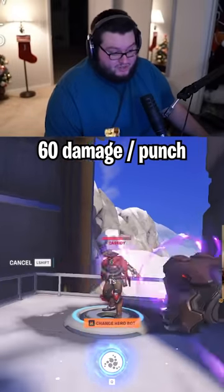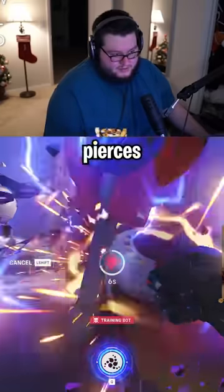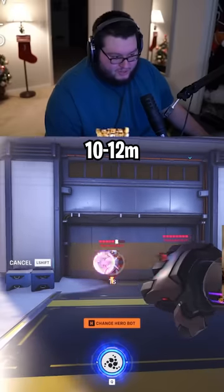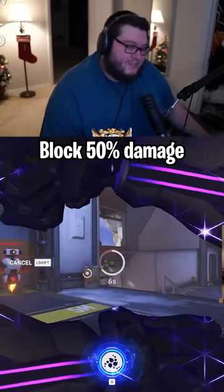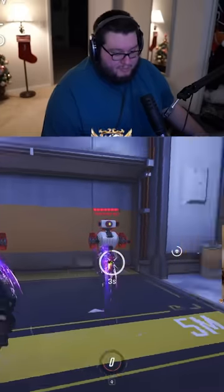60 damage per punch, and it travels through enemies. This is about the range you'll be able to reach with your punches. This is about 50% damage reduction, which also stacks with his armor while you pop your ultimate.